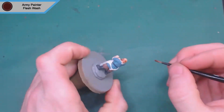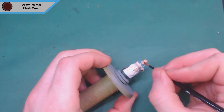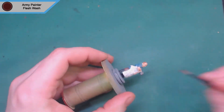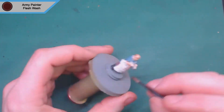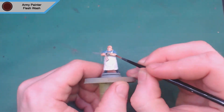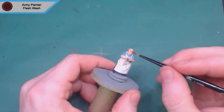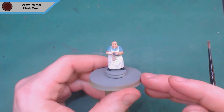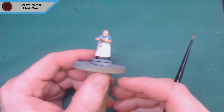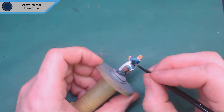Then we move on to the washes. I take Army Painter flesh wash to cover all the skin and the hair — while I'm doing the wash I might as well cover the hair as well as the face so it blends a little, since the color difference is subtle enough that it works. You could also skip washing the hair and use a soft tone instead — probably not a strong tone as that would look a bit funny, but definitely a soft tone would work nicely on the hair.